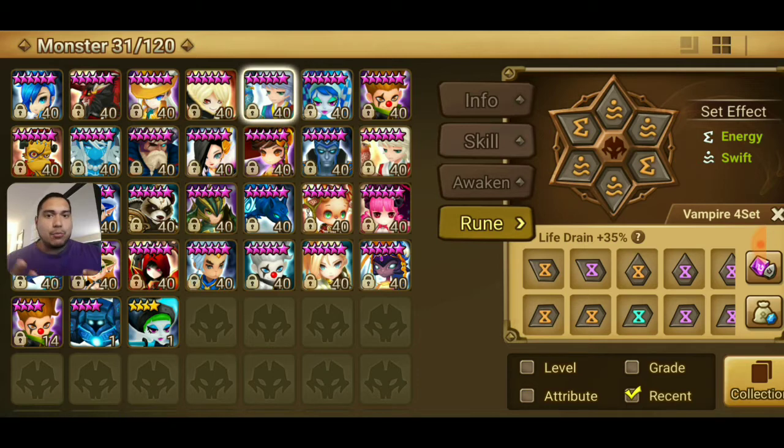Vampire won't work on Lin because her skills are based off the enemy's HP. Any skills based off the enemy's HP will not work with Vampire. Now like Wakhan, where his third skill is based off his own HP, it will work. Molong is based off his HP — it will work and it will kill you based on the damage that's given out.